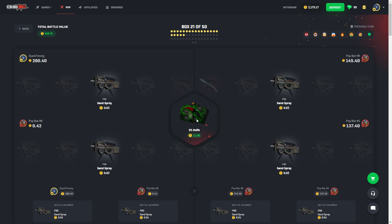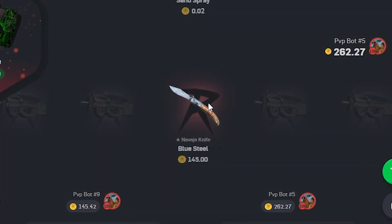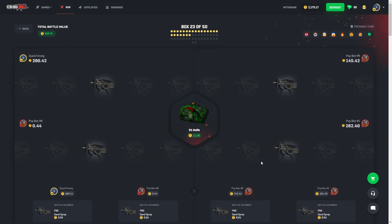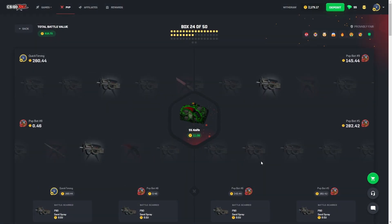I guess the top item is this Karambit. I'm not sure how much these go for nowadays — I'm guessing they're still incredibly expensive. This is not good. They've got a $160 lead now. I'm just grateful for the fact that they're not pulling these crazy, crazy knives. We got pretty lucky, to be honest. You guys know what needs to happen — bot 8 needs to step up and start pulling some items, because I can't carry the entire team on my back.